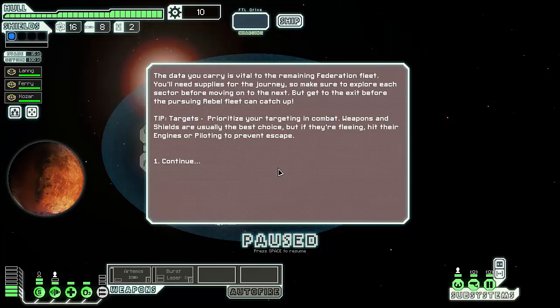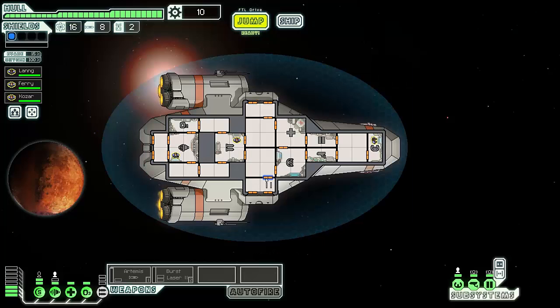The data you carry is vital to the remaining Federation fleet. You'll need supplies for the journey, so make sure you explore each sector before moving on to the next. But get to the exit before the pursuing rebel fleet can catch up. So we are escaping from the rebel fleet, and if it catches up, we'll probably die horribly. Tip: target weapons and shields usually, but if they are fleeing, hit the engines or piloting to prevent escape.